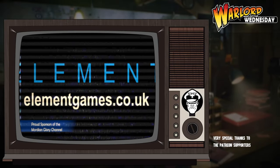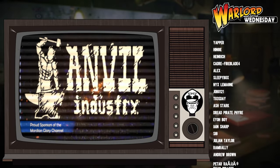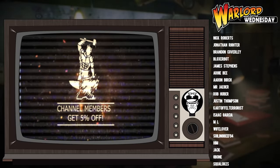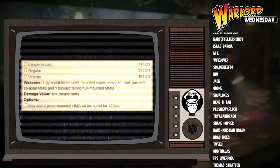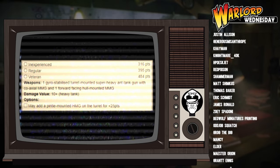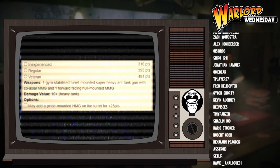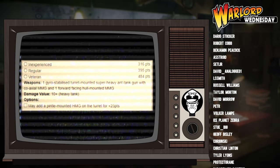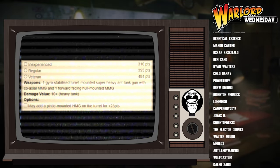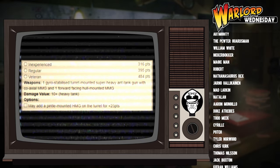As is tradition, let's begin with a brief overview of what this unit actually is. Like many units in Bolt Action, the Pershing has a variable points cost depending on what level of veterancy you want. At inexperienced it will cost 316 points, at regular 395, and at veteran it will cost 484 points. The advantage of veteran is that your unit will have a higher leadership, and in the case of armored vehicles, will be able to ignore any pins caused by weapons with a pen value that can't actually hurt the tank.